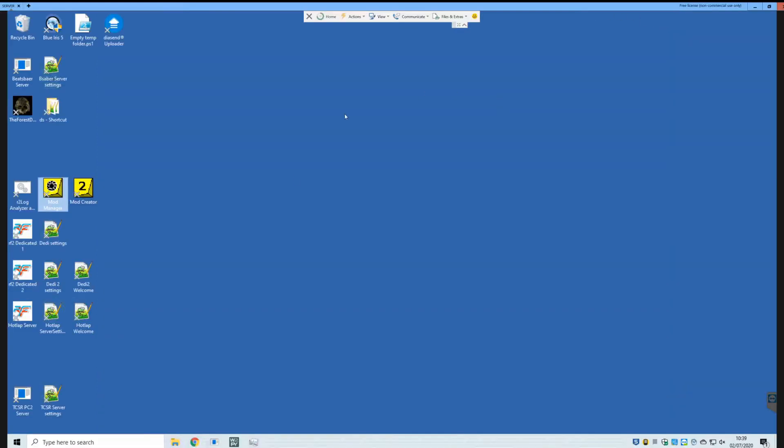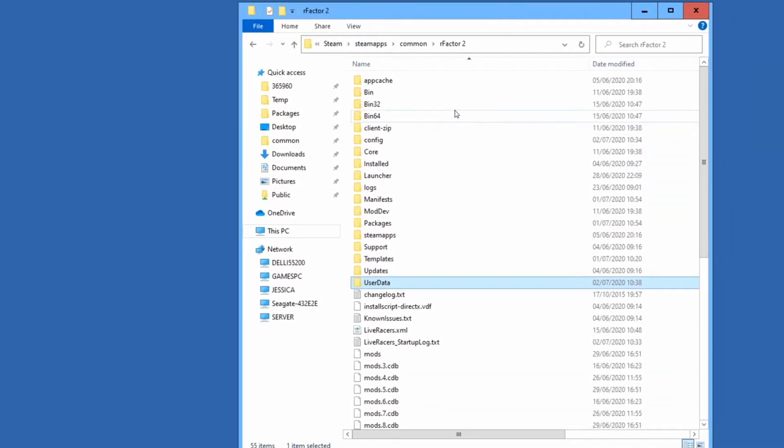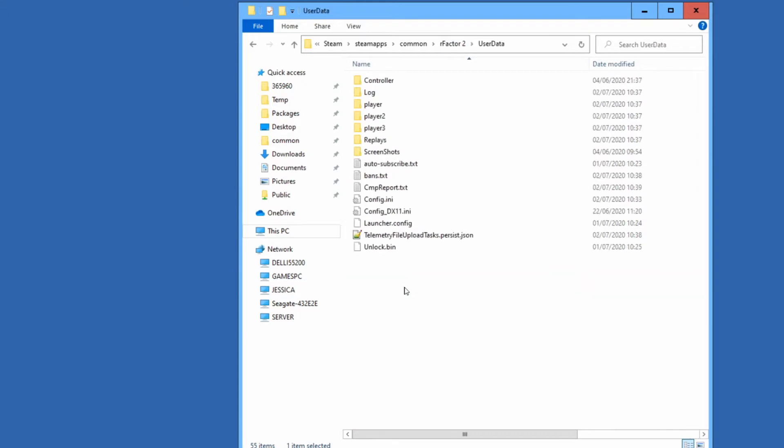I'll just close it off for a sec. So basically what you need to do is this — I'm on my server machine again. I'm TeamViewed onto it from my games machine. So if I fire up file explorer, just go into my rFactor 2 user data folder — that's where we're going to be working from.